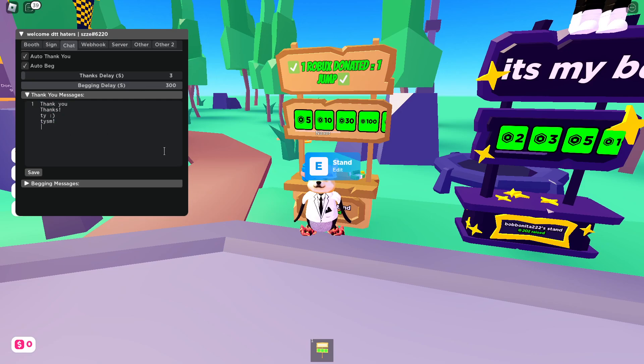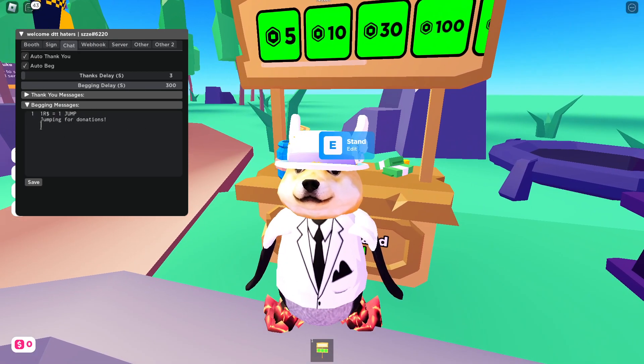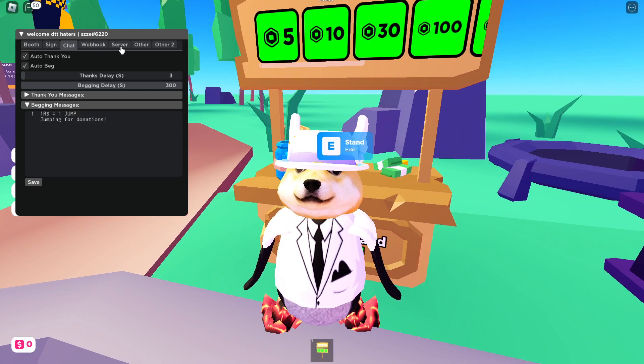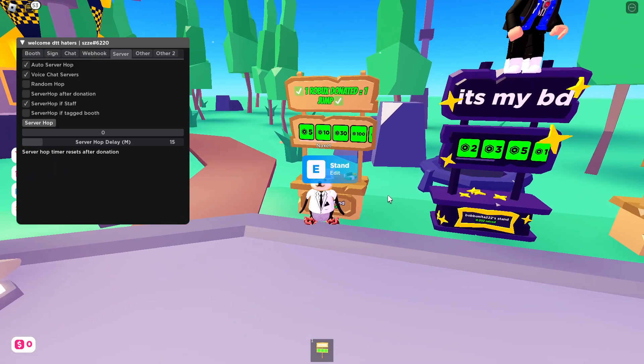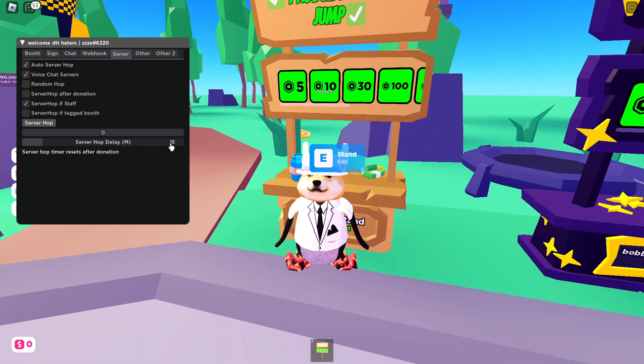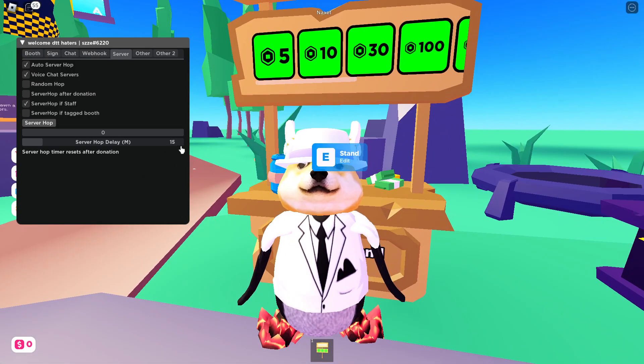When you get donated anything, it will automatically use one of four chat messages, and you can add your own. There are also begging messages that send periodically, and you can add more. In the server tab, you can enable automatic server hopping.